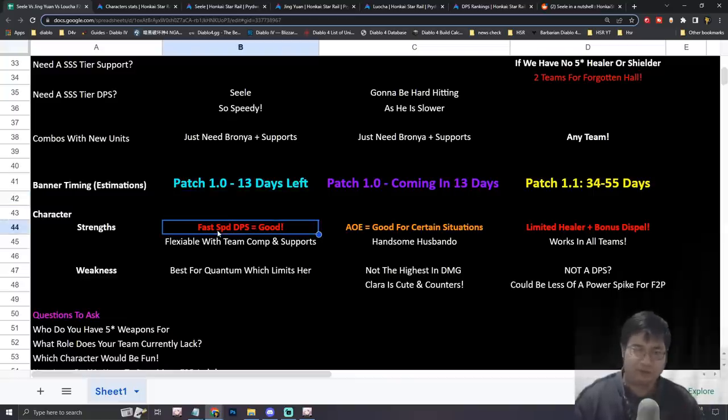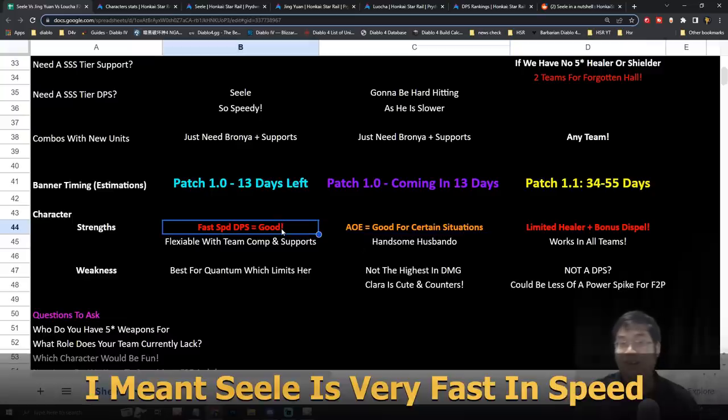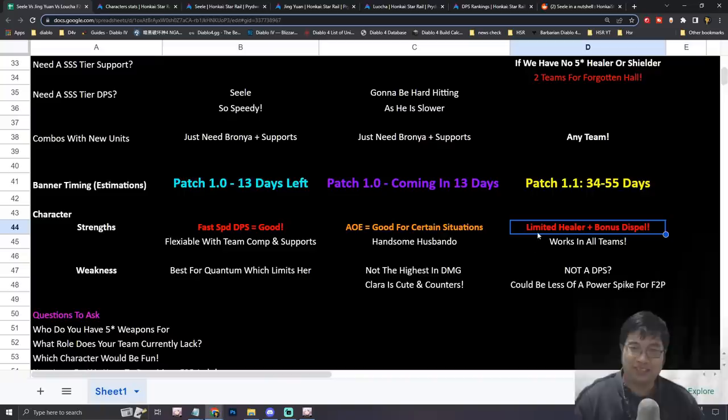Looking at character strengths: Seele is a very good DPS because she's fast and great at single target. Jingyan stands out for hard-hitting situational targets — his damage and survivability make him a durable DPS, very different to Seele who is squishy but hard-hitting. Lucha is the limited imaginary healer with a bonus dispel ability, which will shine once we see enemies with powerful buffs or shields.